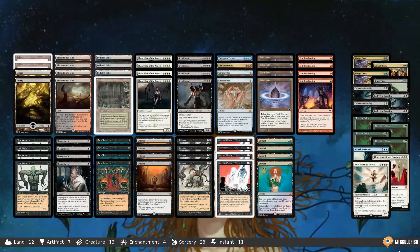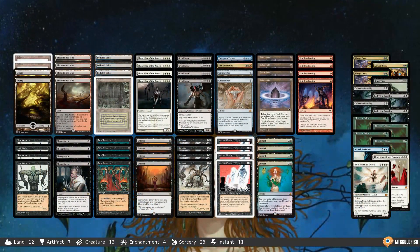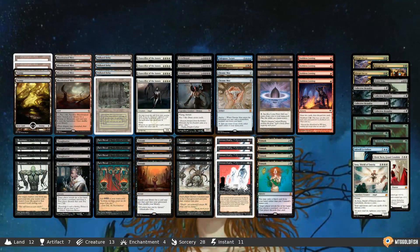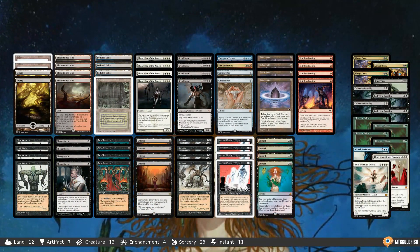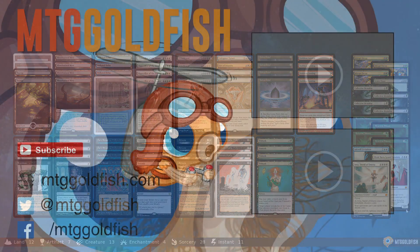Anyway, that is Red-Black Reanimator for Legacy, and that's been our Instant Deck Tech for today. Thank you very much for watching — I hope you enjoyed the video, and I will talk to you soon.